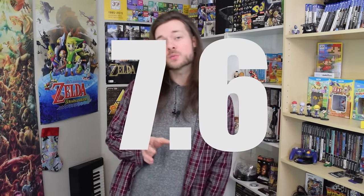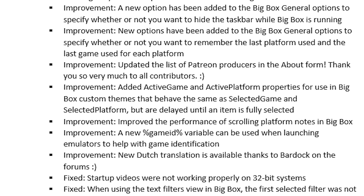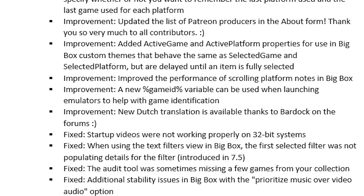Last week I was here to tell you guys that update 7.5 had been released. Well, we're already at 7.6. This one isn't as big as the last one — it's mostly full of improvements and fixes, such as the startup video not working on 32-bit systems and general performance improvements. For a full list I'll have it above my face, but it's mostly just little tweaks that make the whole thing run a lot better. I'll also post all the improvements and fixes in the description below.